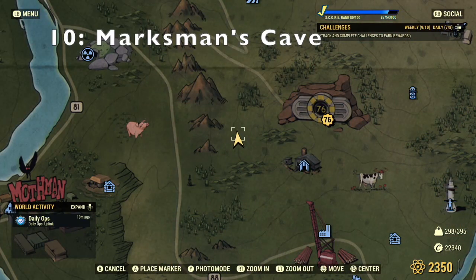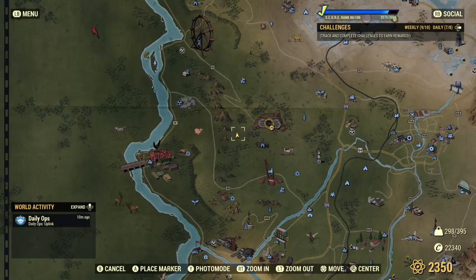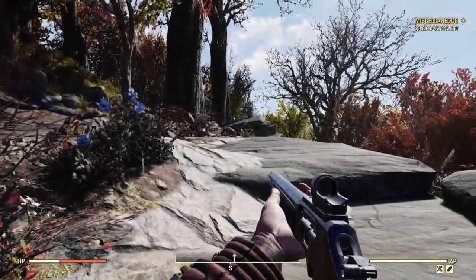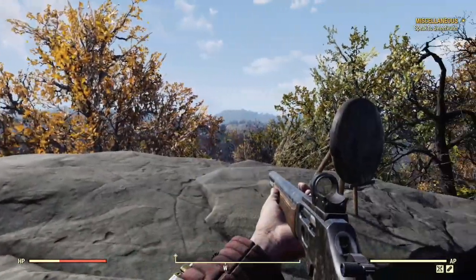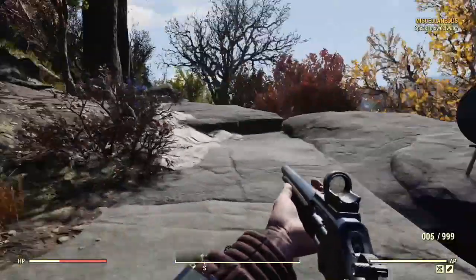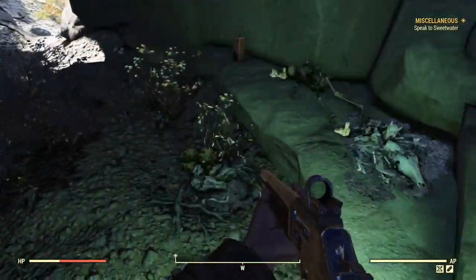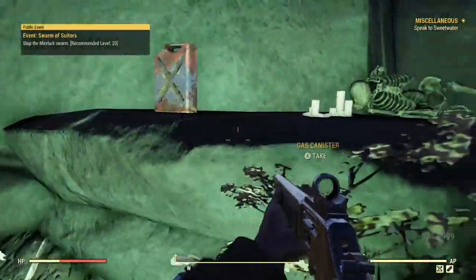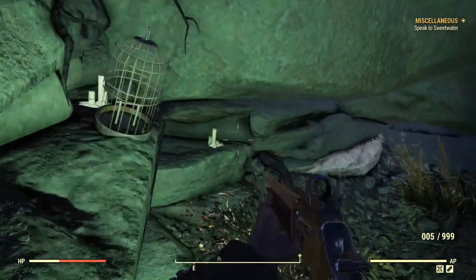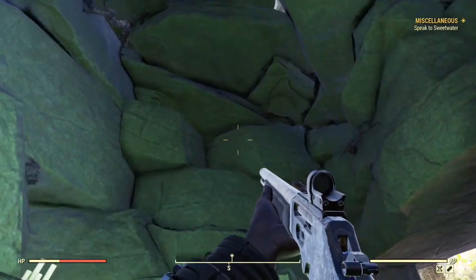The final one for today, number ten, is Marksman's Cave. Described as a small rock cave with an archery target on top of it — there's a crack you can fall down, so watch out. It's definitely a great location with a target board and a chair. We can drop straight down into the cave since it's not too far. It is small and narrow inside, with a skeleton and candles.